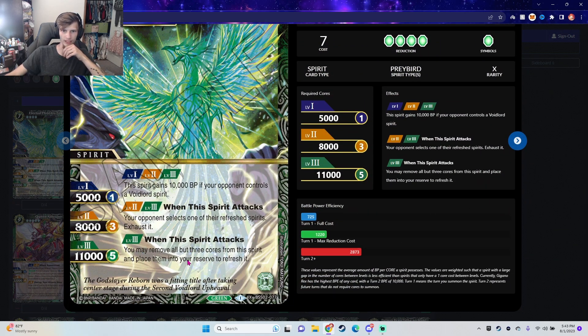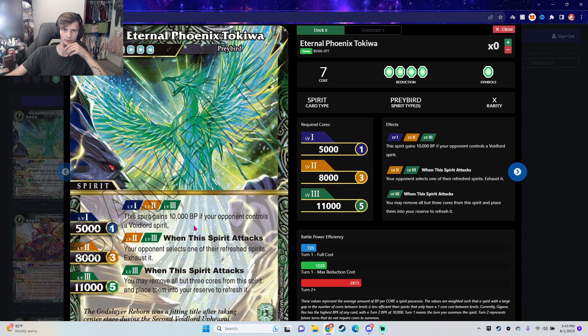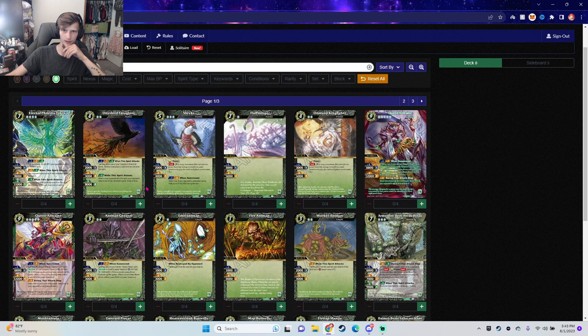When Tokiwa attacks, you exhaust your opponent's spirits. If they have a Void Lord, that's plus 10 KBP at level one, but that's not really important right now — it's a bit irrelevant. From what I've seen and playtested, Void Lord is very hard to stick into the deck because it's such a high cost. You're maybe running one or two at most, and even running two feels a bit off.